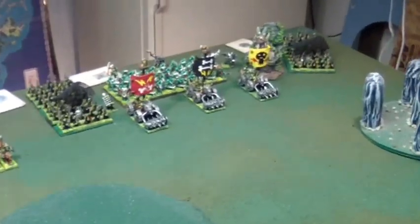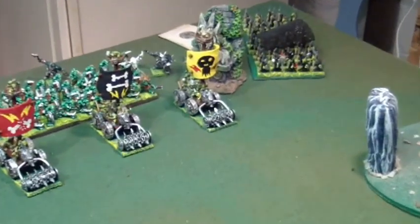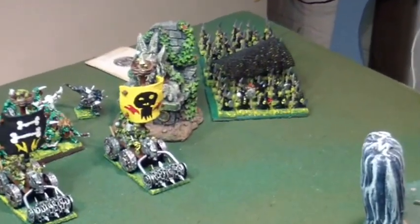Alright, Renato's back in Rubicon's basement, and we are doing a 2,400 point battle. We have Orc and Goblin vs. Chaos — new Chaos book.